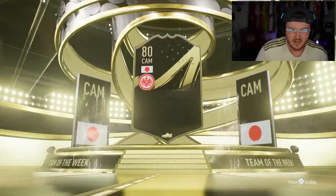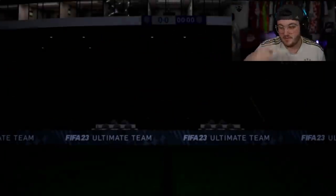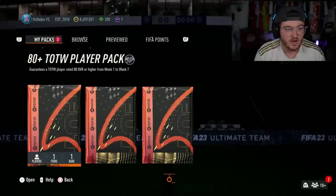That one is Kamada — Endo doesn't have an in-form this year, that was last year. Then we get Kamada, who's not really worth a whole lot. But 83 is not bad — good rating for SBC at the very worst.